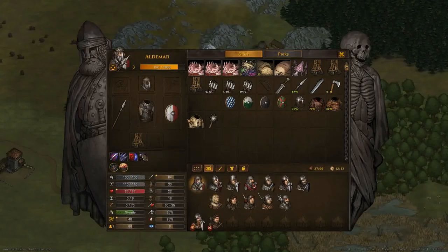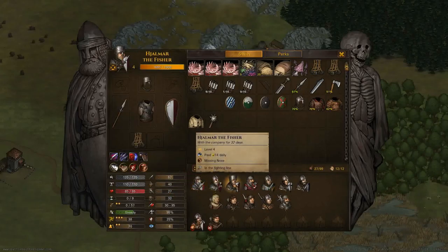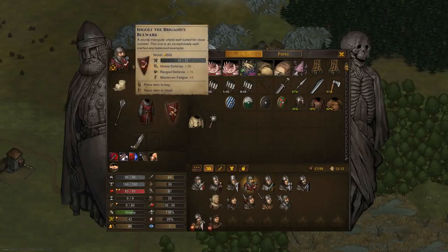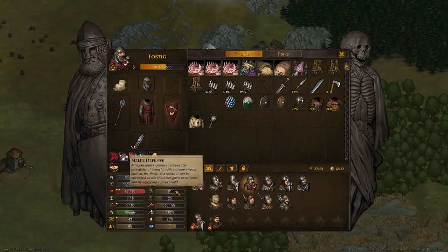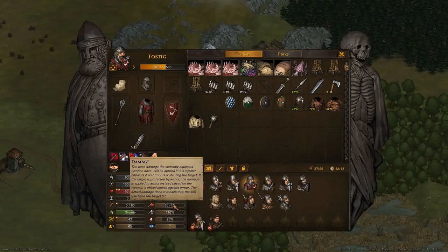We can see Eldmeer has a shield, which has given him quite a high melee defense. Looking at Tostig with his specialized shield, he has 51% melee defense — meaning the enemy will have their hit skill minus 51% to hit him. Same with ranged defense: anyone shooting at Tostig will have their ranged skill reduced by his ranged defense, giving him quite a good chance to survive.